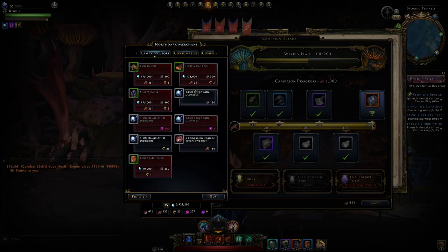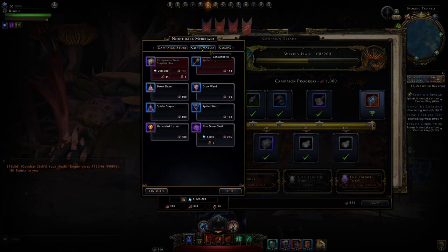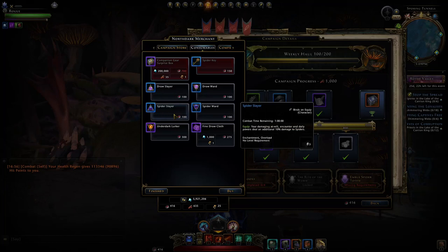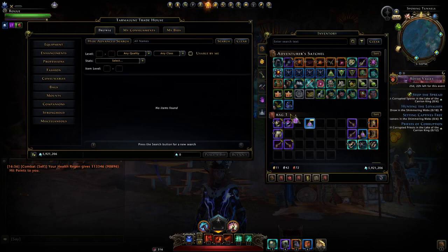On the first tab in the store, none of it is tradable with other players. Buying rough astral diamonds is, but that's such a small amount for the currency cost. You might want to take advantage of the free companion upgrade tokens every week. But going to the consumable section, we can buy some new best-in-slot overloads for people farming the new dungeon — these will sell for sure. And you can see when you purchase one, they do not get bound until you equip it, so you can readily post them on the auction house and make some astral diamonds.